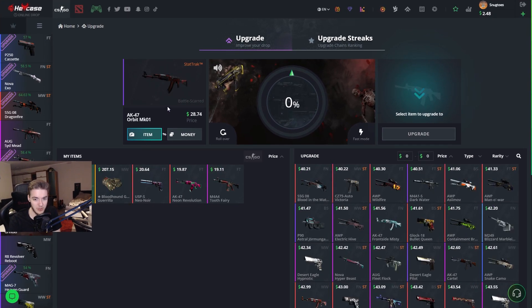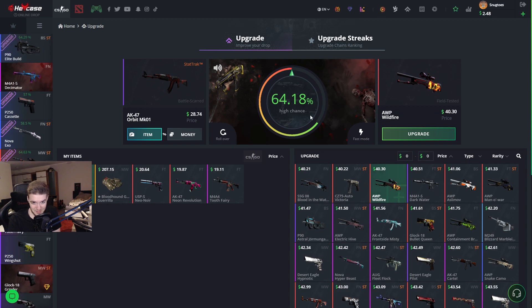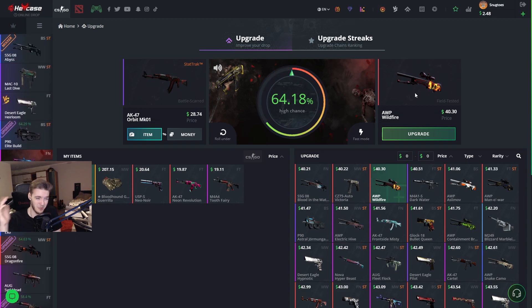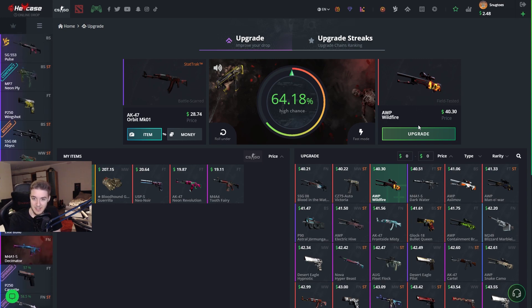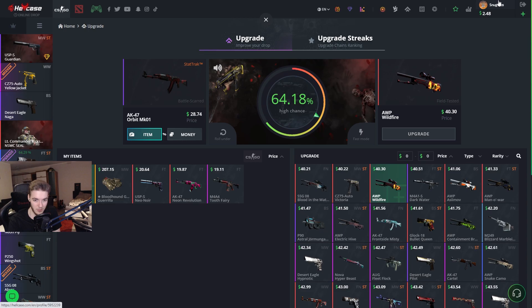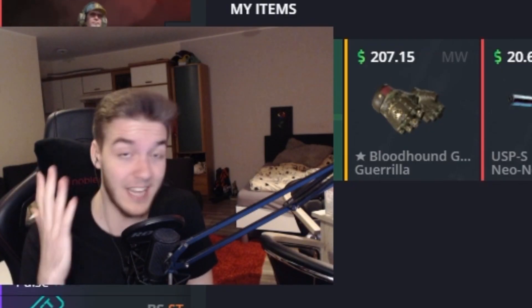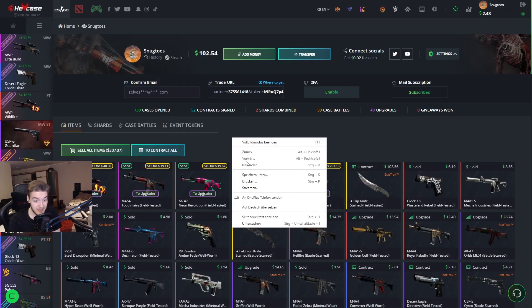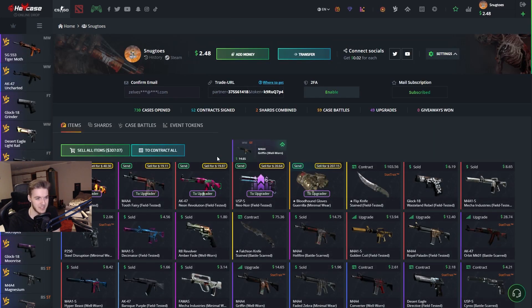Let's try to get this one in — $28. Going roll under again; this is the one we need, otherwise we're down a lot. $40 bucks. I can't predict this, but there we go — back to $307. We kind of came back from this one.